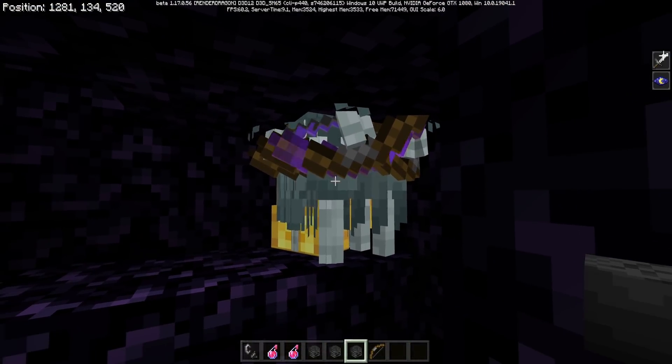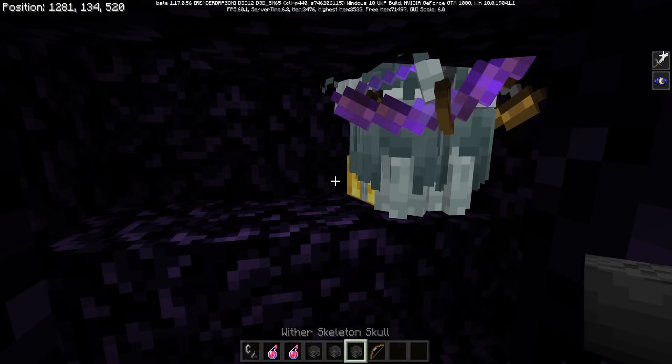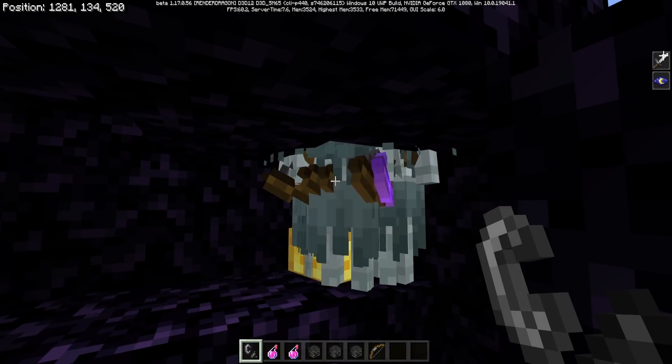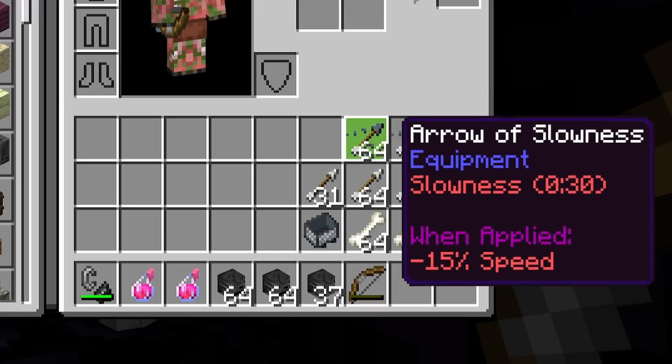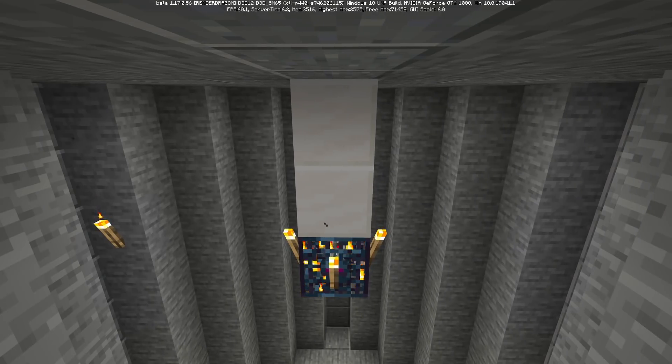This farm is not going to be useless after they fix the Wither Skeleton Skull bug. You can just put a Trident Killer on this instead of a Blast Chamber, and then you'll have a regular skeleton farm that'll give you AFK experience, arrows, slowness arrows, and bones. And let's hop into the tutorial, shall we?